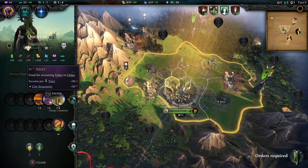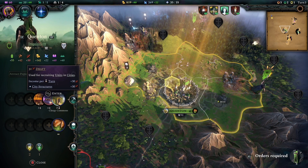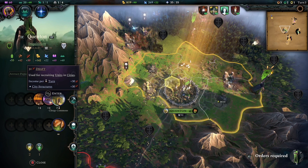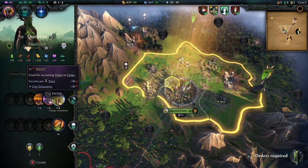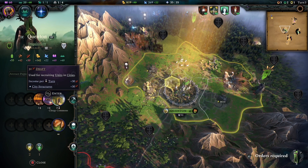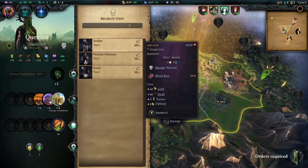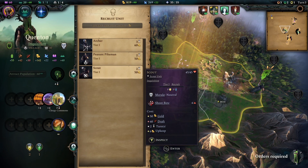Next up we have draft, which works very much like production. The amount of draft we have determines how quickly we can train troops. Unless you're planning to produce a lot of troops extremely quickly, draft isn't something you need to focus on so much in the early game — unless you're going down the military route. Having a high draft late game, especially in a game where you're not going for a magic victory, is a great idea, but not something to prioritize in the first few turns.